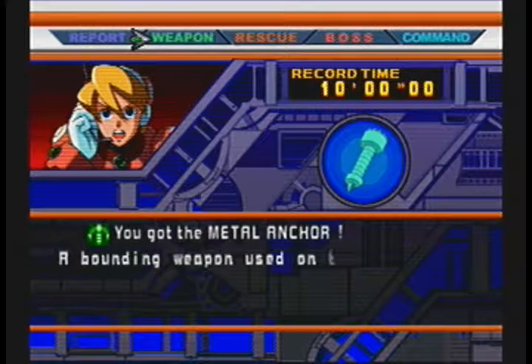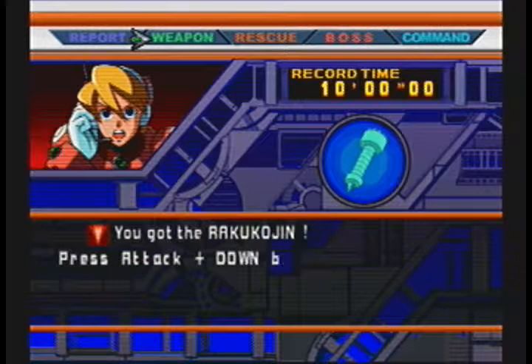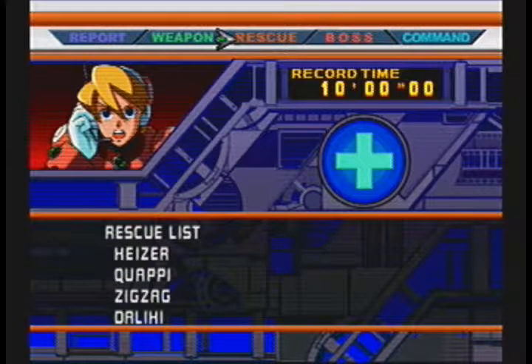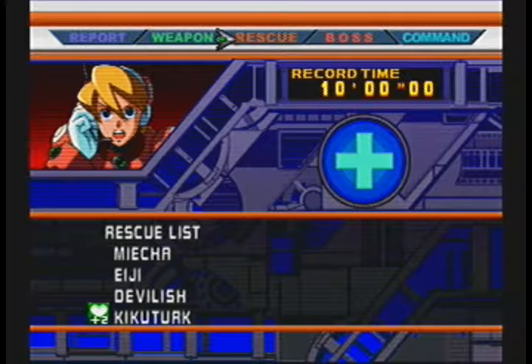We've got the Metal Anchor. For X, you can fire two anchors and they bounce across the ground. Charge it and you'll summon a whole flock of Storm Eagles. For Zero, you have the Raikou Kujin, which is the downward slash — when Zero crashes onto the ground, two anchors will split apart. Both of these techniques are good for destroying Metal Shark Player's nightmare effect, which affects Blaze Heatnix, Infinity Maginion, and Ground Scaravage — metal blocks will appear that can damage you if you're underneath them, but sometimes they can also be platforms, so keep that in mind.